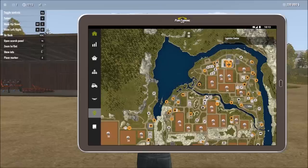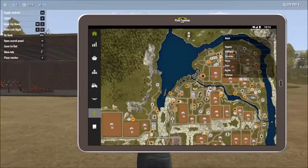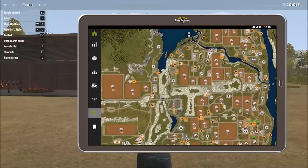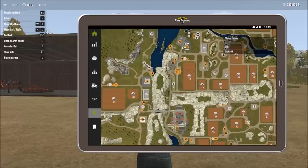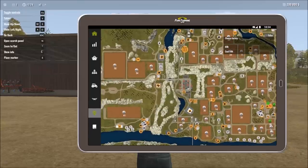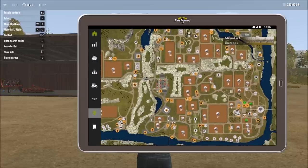There are various locations around the map to sell different goods — for example, the motel where you can sell certain goods. There are also various factories and creameries where you can sell milk, and multiple locations for renewable energy with both wind turbines and solar panels.